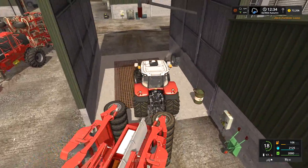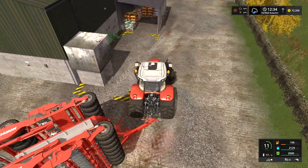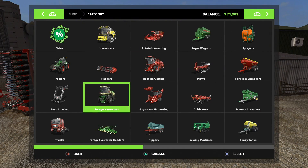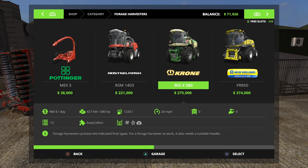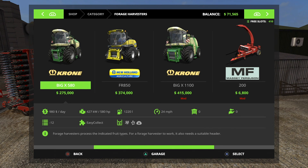In doing so we'll get money — we'll actually make quite a bit of money. But I'm not going to use that money for what you think. I think we're going to buy a forage harvester so that we can do chaff. I'm still going back and forth between two Krone models. The only thing stopping me is that extra $150,000 is a whole lot of extra money. If we can afford it, we'll get it — but if we can't, I think we're just going to go with the Big X 580 and call it a day.